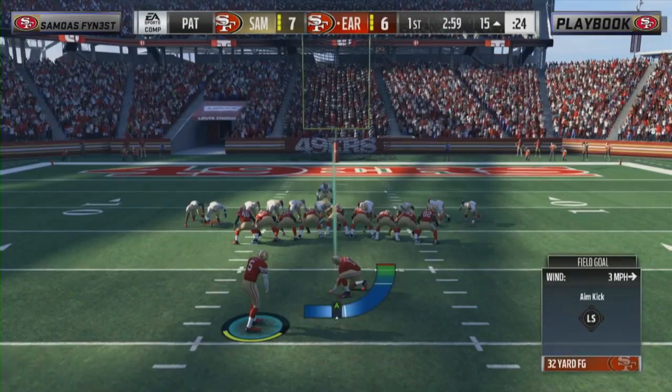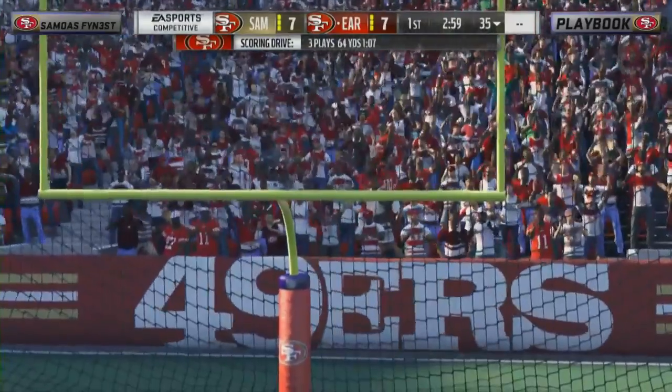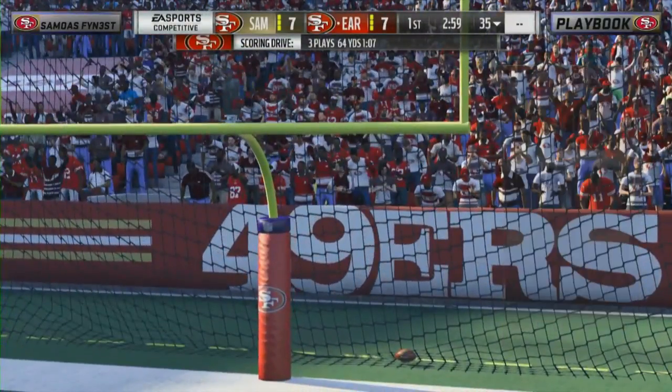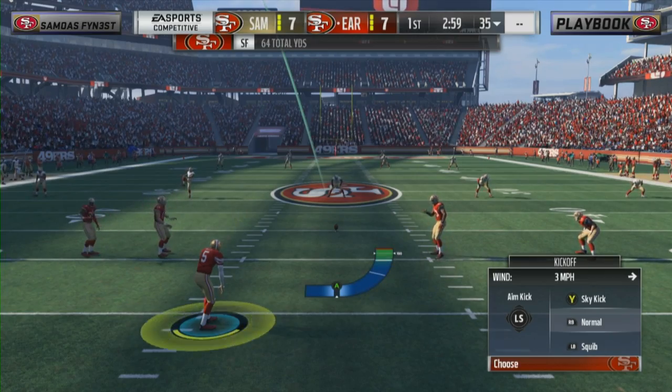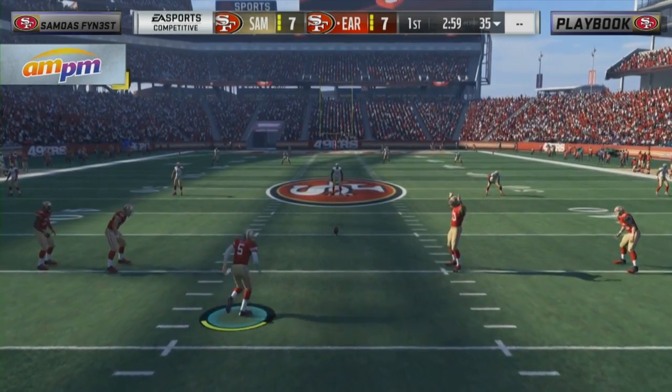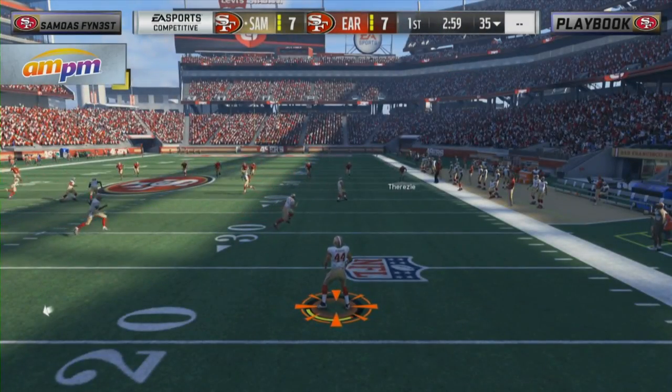Unbelievable — third and long again, capitalizing on the outside coverage, quick slant route to the crib. Very nice comeback from Playbook, checking that momentum right when it could have run away from him. This is shaping up to be something special. Yeah, that's the nice thing about Keenan Allen — he knows what to do with it once he gets some space. 7-7 now.